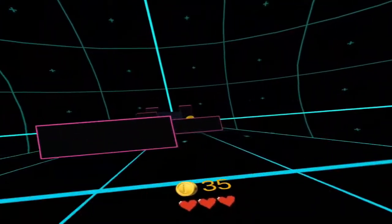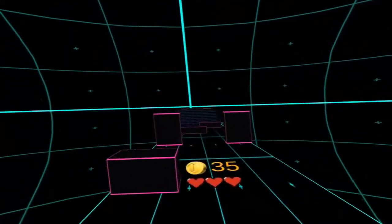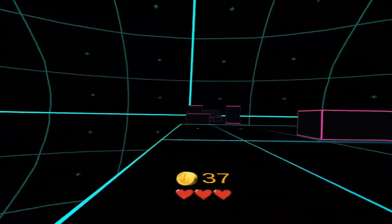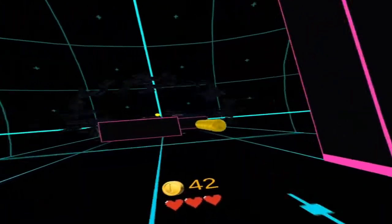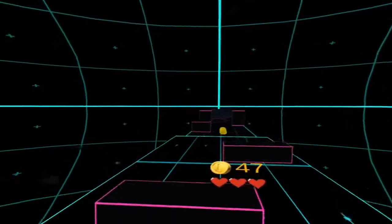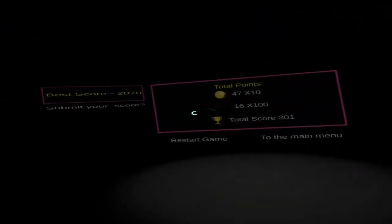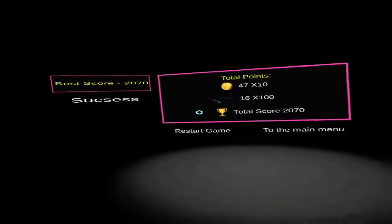We're on level two already. Big jump up — that was good. Jump up and shoot the wall. There's no multiplayer but you can at least do a good score challenge with friends — pass the headset along. Now we're going some — big jumps, just got to keep destroying those walls. Two thousand — I think I'll submit my score. I've submitted my score, let's go back to the main menu.